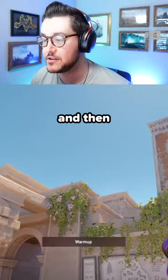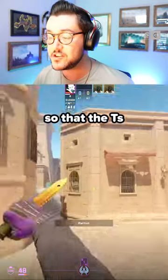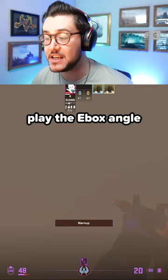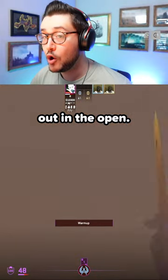You see the top of this ledge right here — jump throw. What this is gonna do is smoke T-stairs off the cut and make it so that the T's who are leaving spawn, when they want to take canals control, they can't actually play the ebox angle like this or hold for the long push without pushing the smoke and getting wide out in the open.